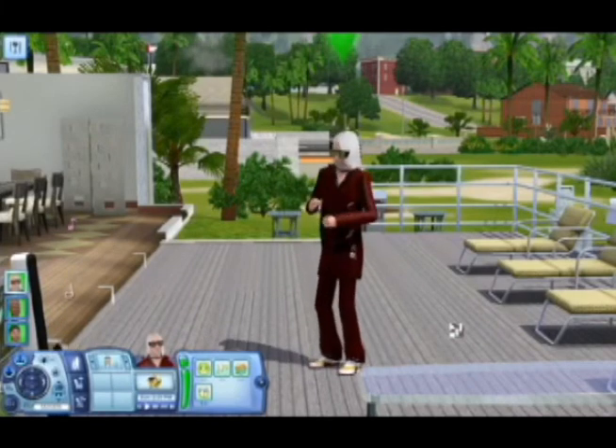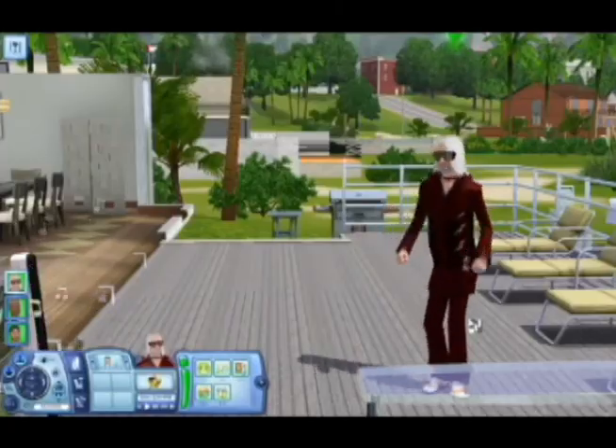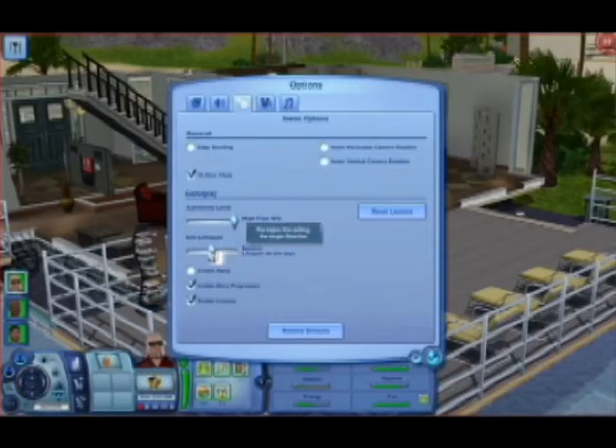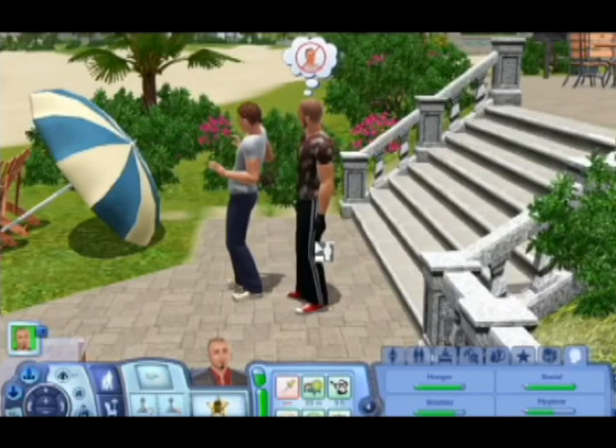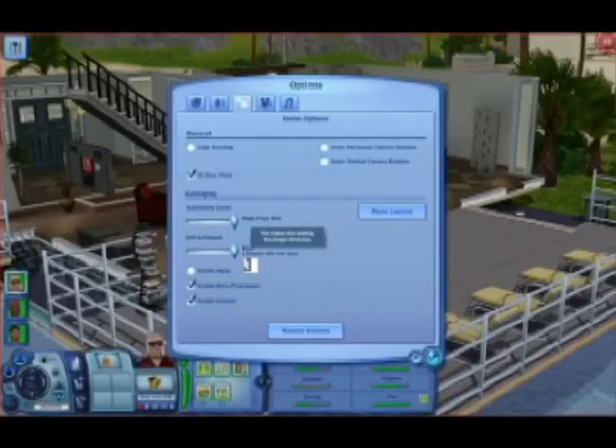My biggest gripe with the game was that I felt the Sim's lives were too short. Luckily, as I found out, you can make it so a Sim lives up to 900 Sim days, which is somewhere in the neighborhood of over 90 hours of play. Or, if you just want your Sim to live in their glory days as a young adult, you can make them live forever.